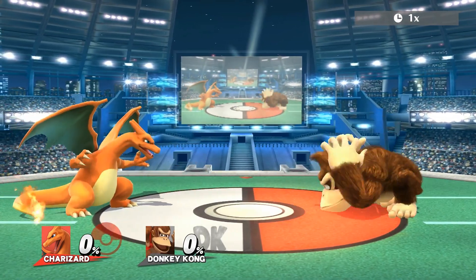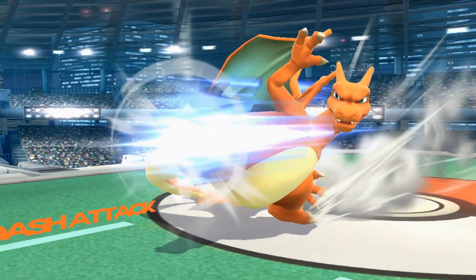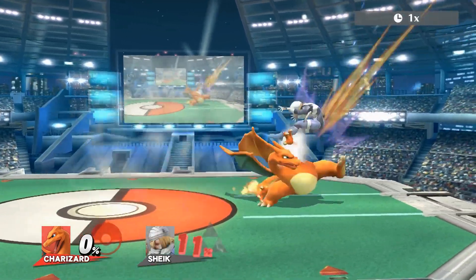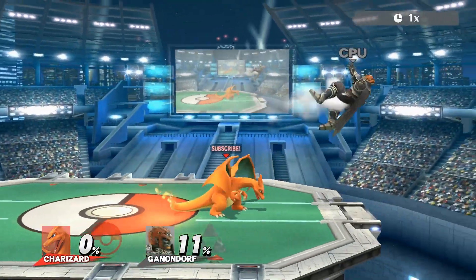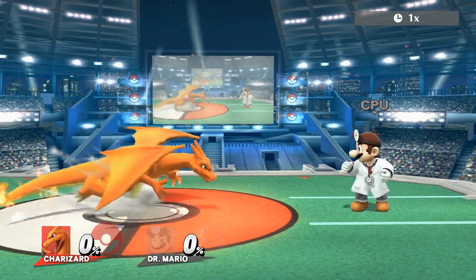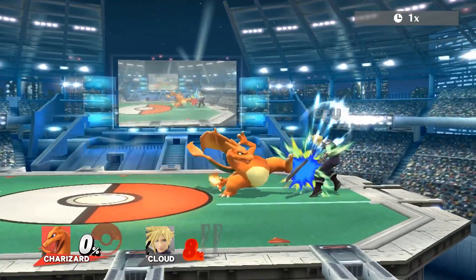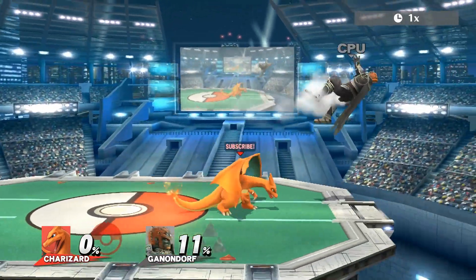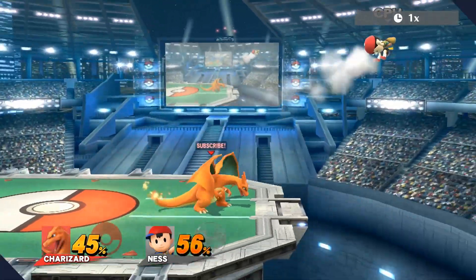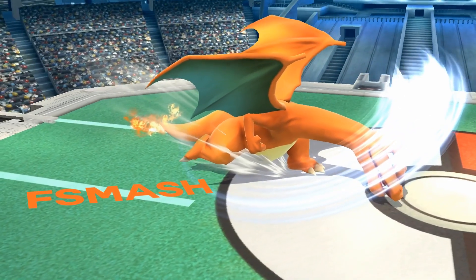Dash attack is a deceptively decent move and Charizard's primary zone-breaking and approach option. While it isn't the best dash attack in the game, it has decent active frames, decent startup, disjoint, and high base knockback alongside a pretty good angle, allowing him to effectively establish stage control. This move is best used when your opponent whiffs at mid-range.